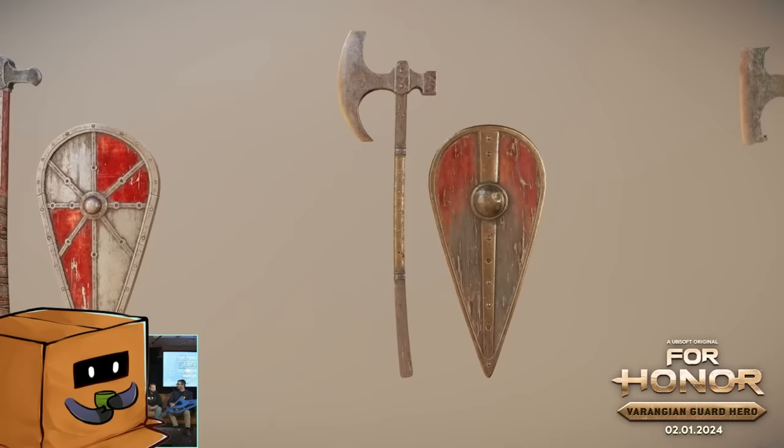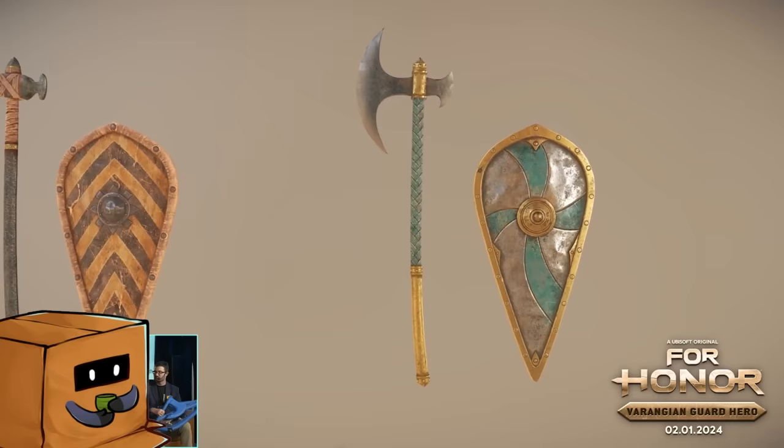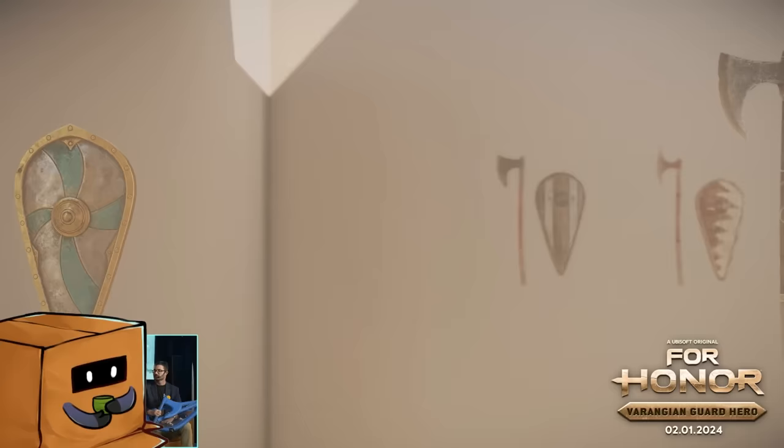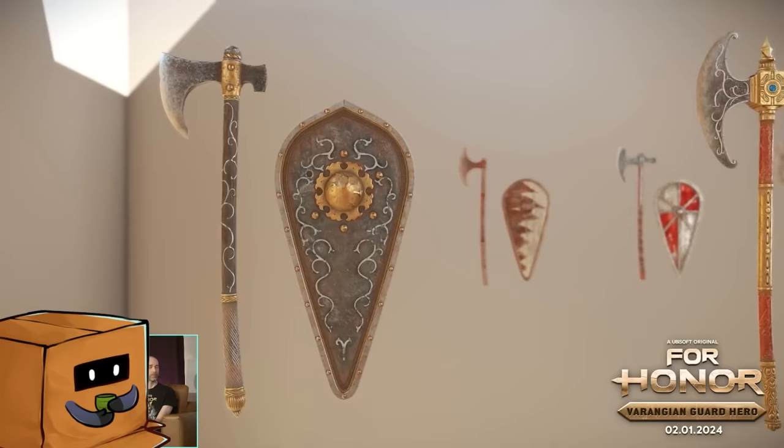Her gear is amazing — I cannot stress how well the art team did. Her shields are crazy, covered in jewels. The legendary ones have green, red, and purple jewels — it's insane. These Varangian Guard characters must have been very wealthy back in the day.